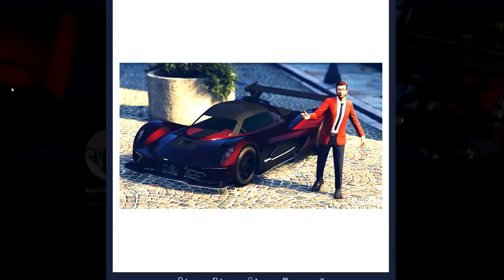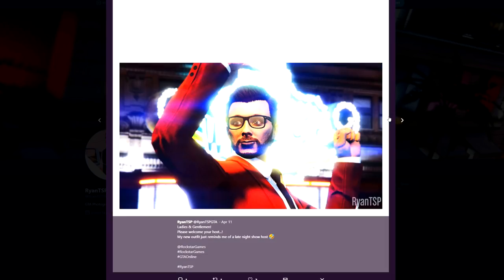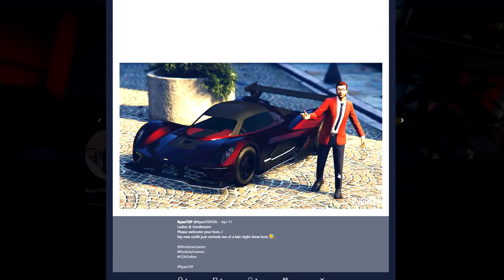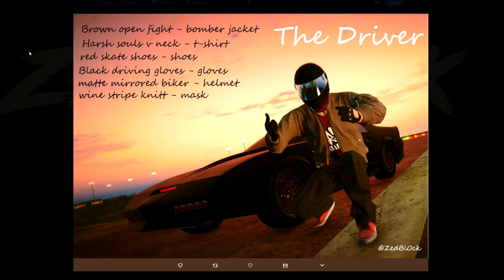Then we have Ryan — this one's a pretty fun one. He says it reminds him of a late night show host, so if you want to be a late night show host in GTA Online, you now can with this outfit. Going through the pictures it definitely has that late night show host vibe. To make it, it's very simple: just put on the red coat, white shirt, tie, black pants, black shoes, and add the facial hair and glasses like he has.